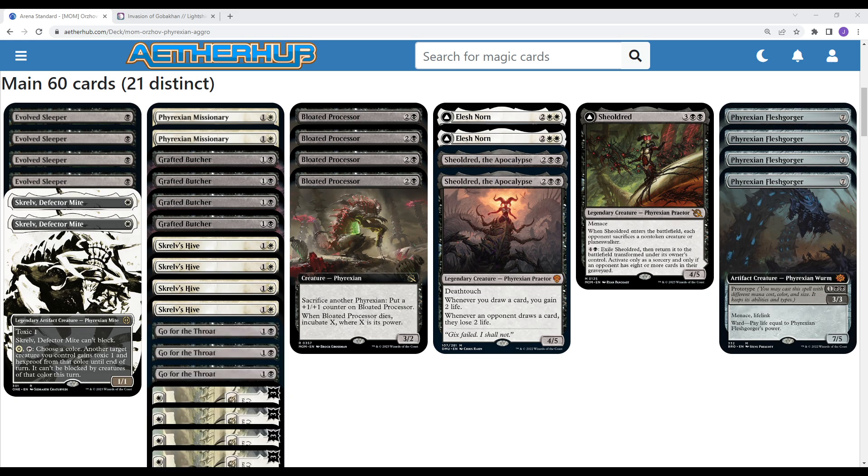We're also playing a couple copies of Skrelv, Defector Mite — this is the Mother of Runes Phyrexian. One mana, 1/1 Toxic is not super relevant in this particular build. While we do have some elements, it's not the dedicated focus, but really Skrelv is in here to protect our other cards, giving them Hexproof and pseudo-unblockable.